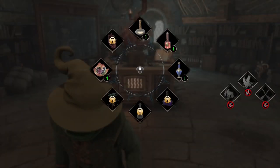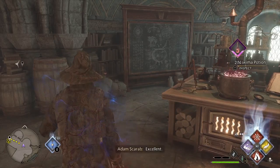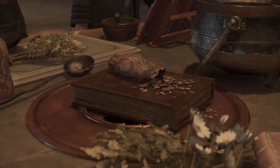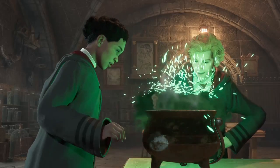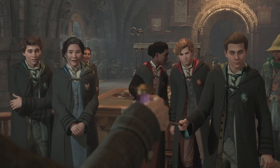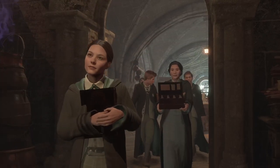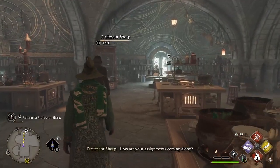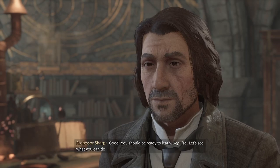Making good use of the potions class — using them in sequence. I've done my assignment and have to go back outside to join the rest of the class. Return to Professor Sharp. I completed your assignments, Professor. Good — you should be ready to learn Depulso. Let's see what you can do. Concentrate — do not let your mind wander. Depulso!